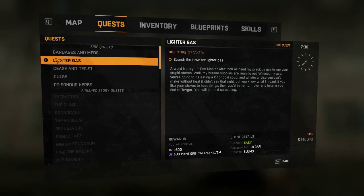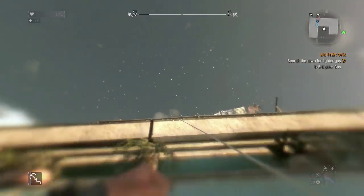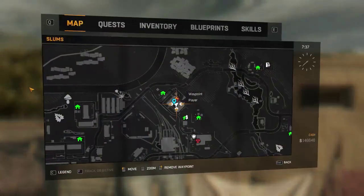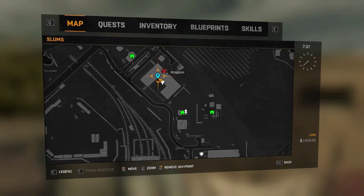You're required to find five canisters of lighter gas, and again this is one of these missions where it doesn't actually tell you where to find them, and you could be forever walking around trying to find them and looting away. So for those of you guys that actually want to know exactly where to do it, I've got five very good locations for you — exactly where to find them.